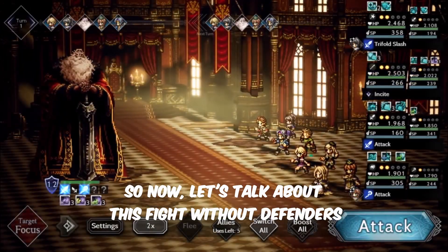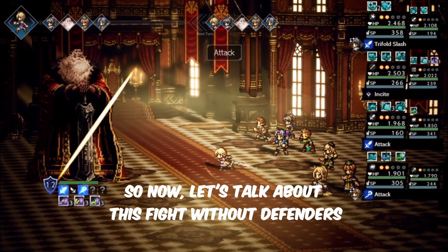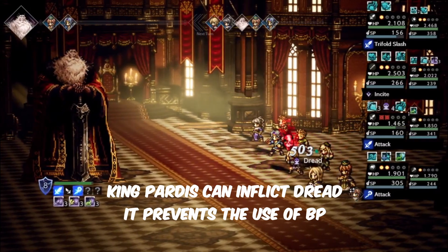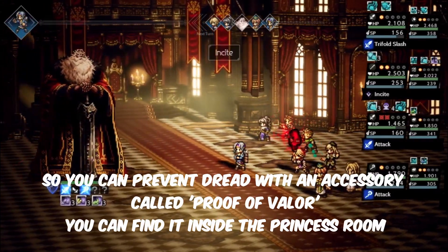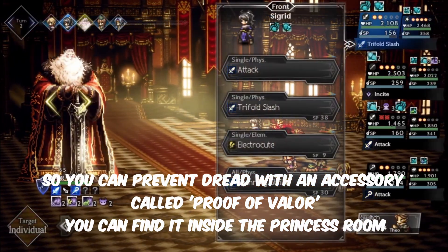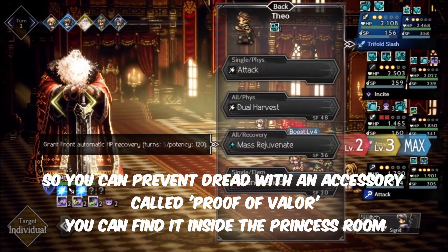So now let's talk about this fight without defenders. King Pardis can inflict Dread, which prevents the use of TP. You can prevent Dread with an accessory called Proof of Valor. You can find it inside the princess room.